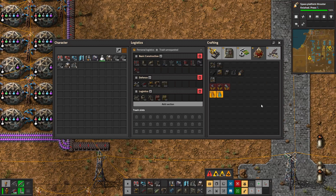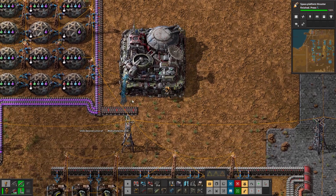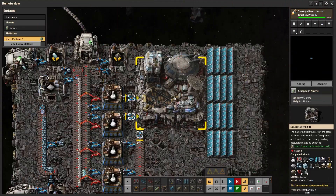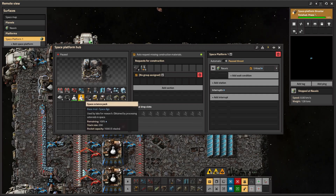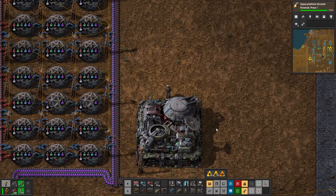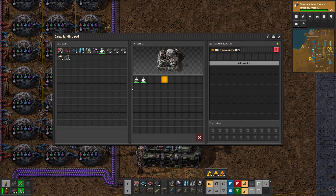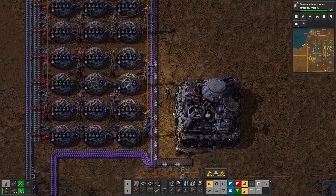To get your white science back to your planet, you're going to need a cargo landing pad. You can find this in your crafting space tab. Once built, I recommend placing it somewhere near your science setup so it makes sense to feed your labs. Back on the space platform, if you select your central hub, you can send items back to the planet by putting them into the orbital drop slots. For example, if you drop white science in there, a little rocket comes out and sends it back to the planet. After a while, you'll see it land at the cargo landing pad, and now you have white science coming out that you can feed onto a belt into your science labs.